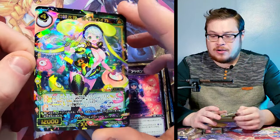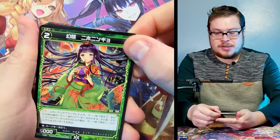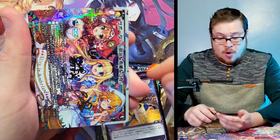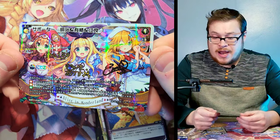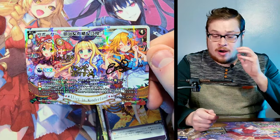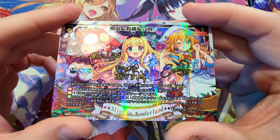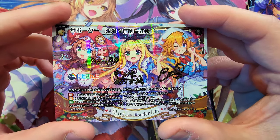Getting some interesting full art stuff — that girl looks like Kaguya from Force of Will. And then — oh my wow! A signed parallel card! These were the ones I was talking about — multiple character art was what I was seeing for the top rated cards. This is a huge hit! It's Alice in Wonderland themed, a P card — LC signed. That is incredible.